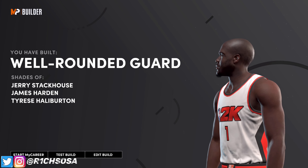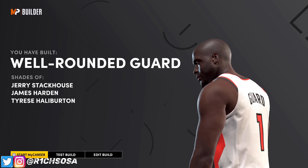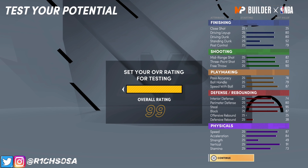We have made the well-rounded guard — this build is definitely going to be worth grinding out. Let's check out what this build is going to look like once you max it out and get that gym rat badge. For physicals: speed up to a 95, acceleration up to a 92, vertical will be a 99, and stamina will be an 80. For defense when maxed: block will be a 91, steal will be 99, perimeter defense will be an 84, and interior will be a 78. For speed with ball on the playmaking side, that's going to be 91.